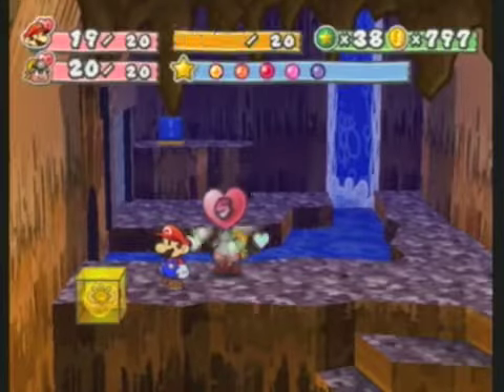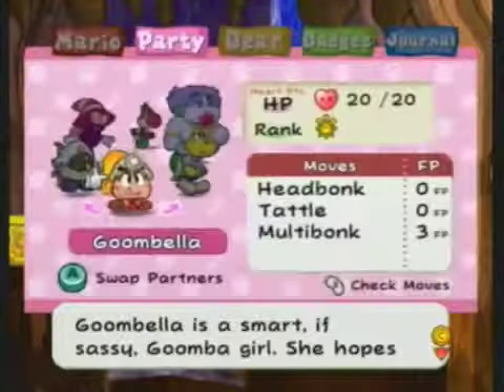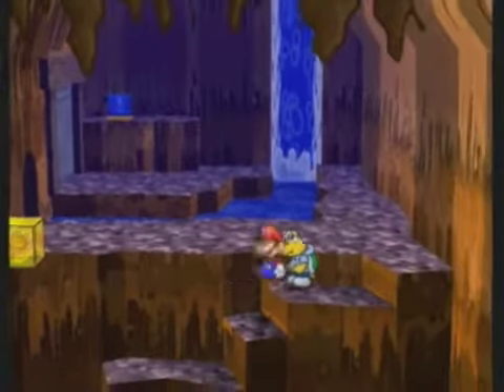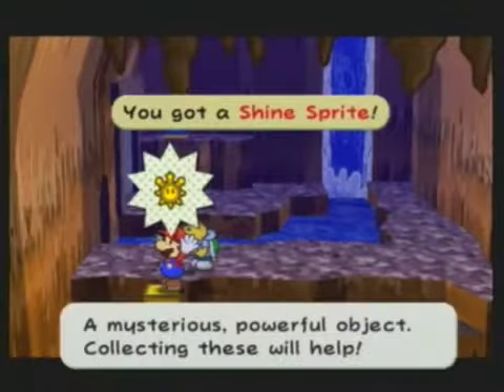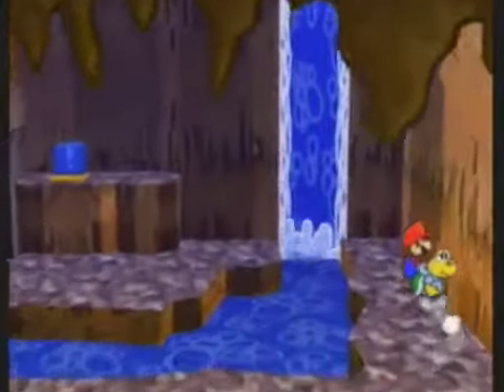This is a good time to eat our honey shroom. We're gonna need a key in order to get through that locked door. But there's a shine sprite here that's kind of bothering me — so how are we gonna get it? Well, you hit an invisible block there, using Koops or whatever you prefer to find it with. And bam — shine sprite get.